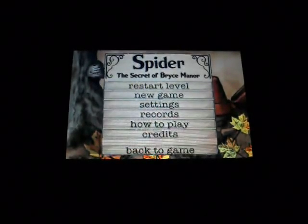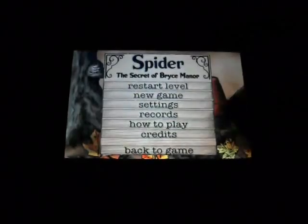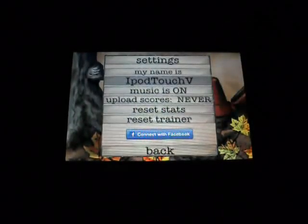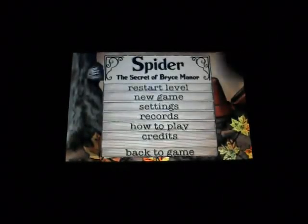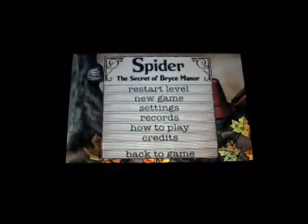As you can see here you've got your little options: you can restart the level, go to a new game. You've got your settings — you can turn the music on or off, change your name, upload scores, set to ask or never, reset stats, reset trainer, connect with Facebook, which is pretty cool. You've got records, achievements — I always like achievements because they add more to the game and make you want to play it more. You've got your high scores and your lifetime stats, which tells you pretty much all that you've been doing in the game.